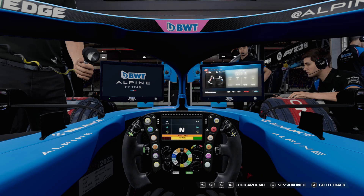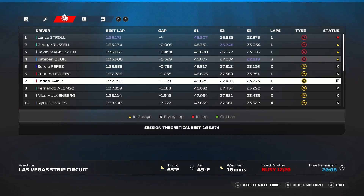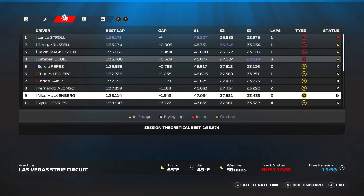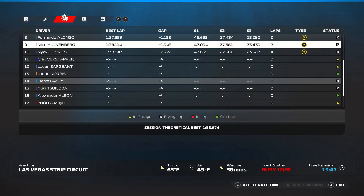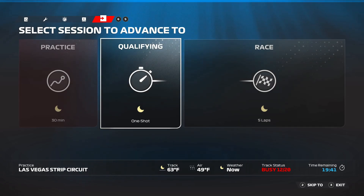Not going to qualifying or anything like that. I wonder where we're going to end up. Lance Stroll can do a 1:36.1 and Fernando Alonso can only do a 1:37.3 — is this game trying to tell us something? My best time is 1:36.7 — that's insane, 1:36.1 for Stroll. All right, we're not going to do qualifying — we'll skip to the race.